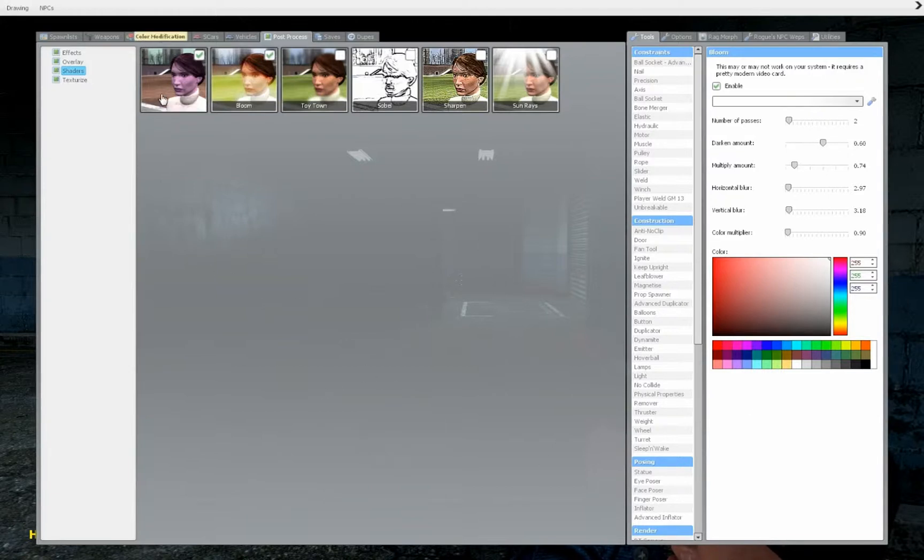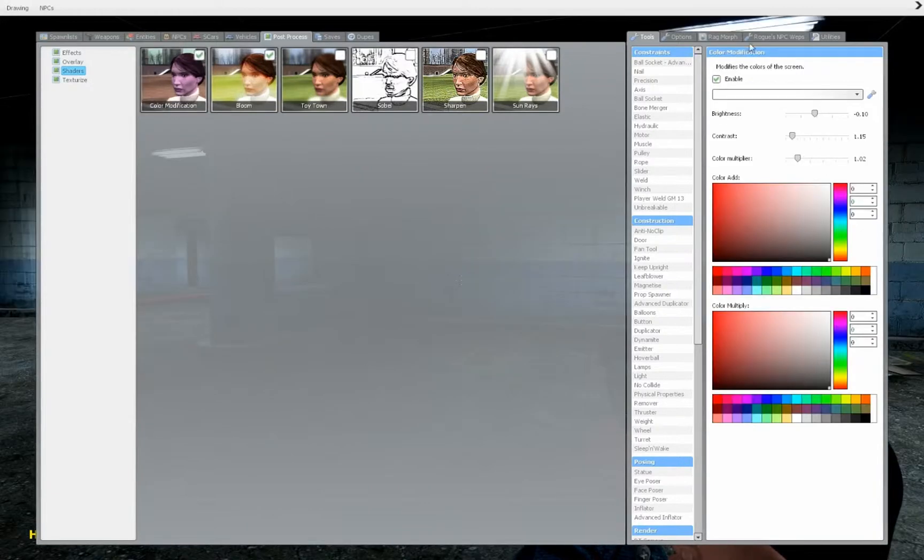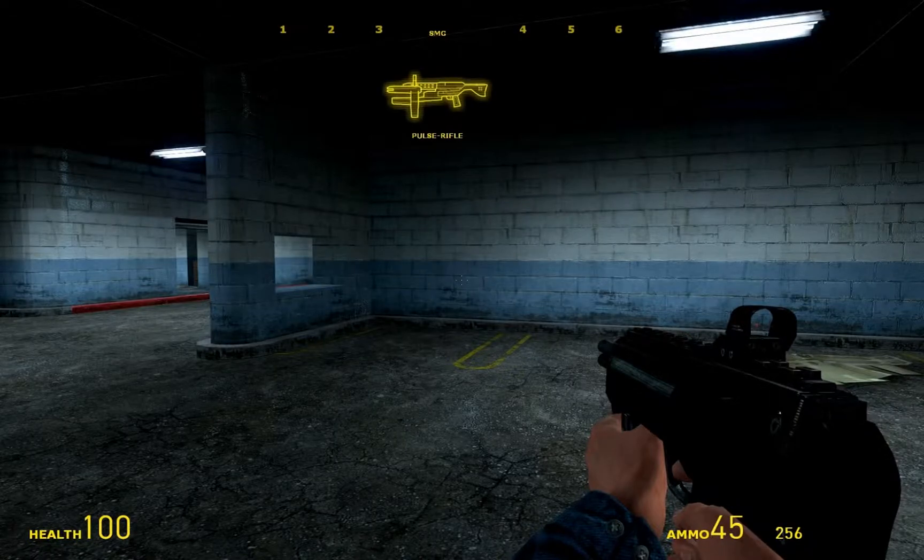After that you go to Color Modification. Put everything like this, just like this, and everything will look like this.